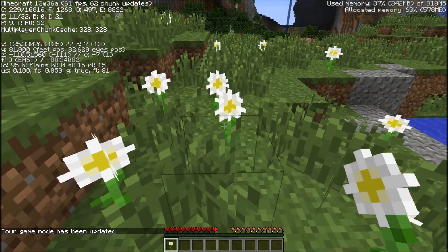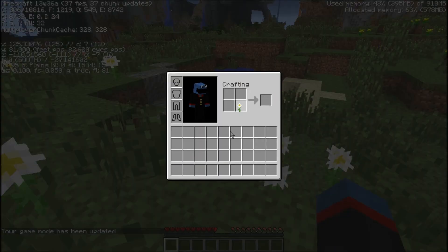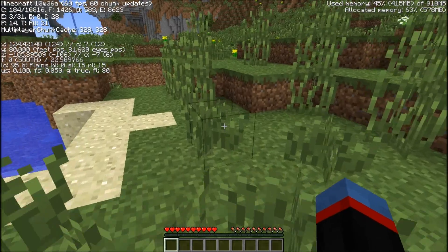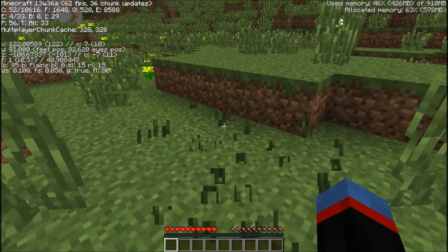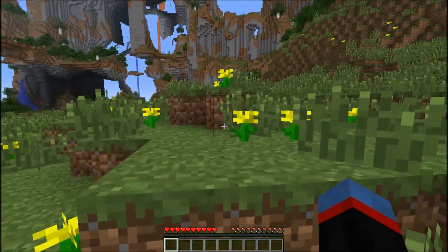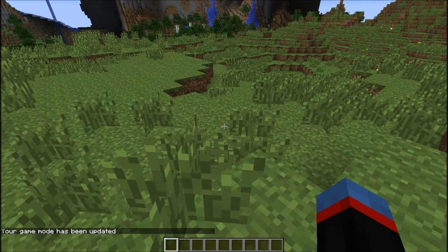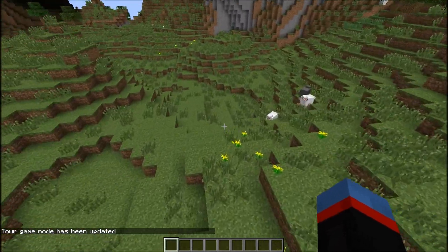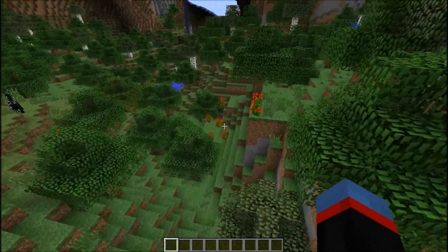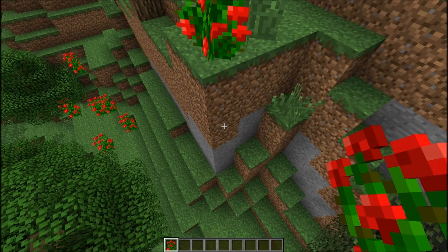So we've got some new flowers. We've got Oxeye Daisy, which gives you light gray dye. That is cool. You can't middle-click - oh, I'm in survival, no wonder. Let's go ahead and turn that off. So we've got various flowers - there's a bunch of different flowers that spawn naturally. Roses grew a little differently than they used to, as you can see.